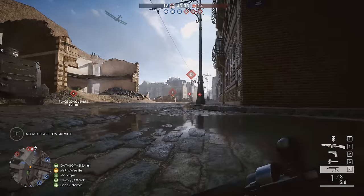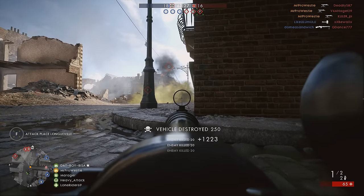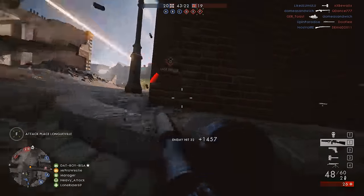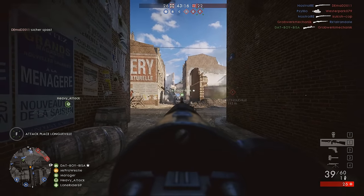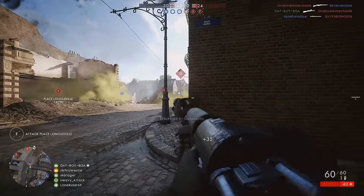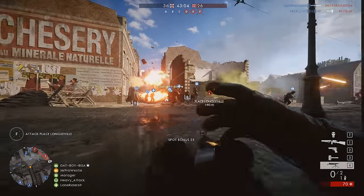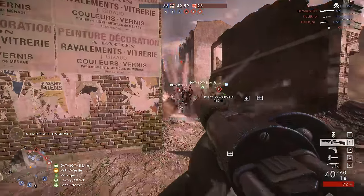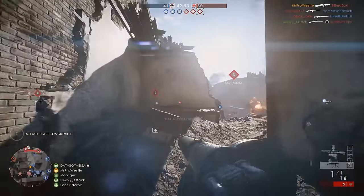Its 650 round rate of fire is kind of middle of the road — it's beaten out by the Automatico's 900, but it does best the MP18, and that really sets it as the weapon of the class to use for close to medium range combat. Its recoil stats back that up as well, coming in at 0.28 vertical and 0.224 both left and right, making it fairly easy to control. From my fairly extensive time with the Hellriegel, it is 100% my go-to gun in the Assault class right now — and at the moment, it's my most used gun in the entire game. But how does it stack up to its real-life counterpart? Let's find out.